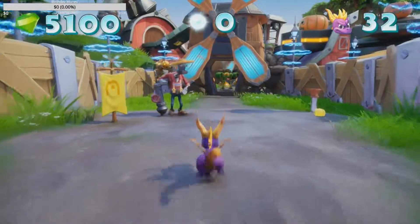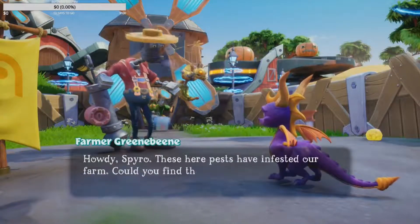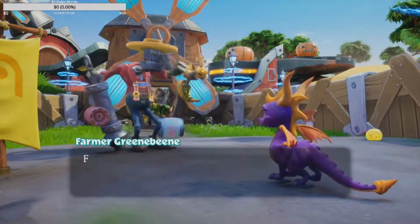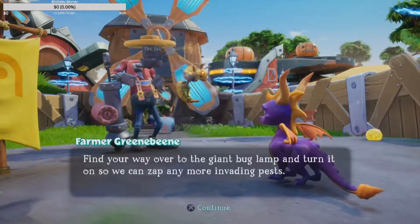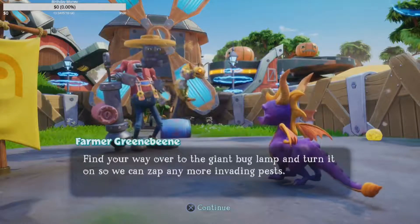That's a giant bug. Howdy, Spyro. These here pests have infested our farm. Could you find the time to help us get rid of them? Find your way over to the giant bug lamp and turn it on so we can zap any more feeding pests.